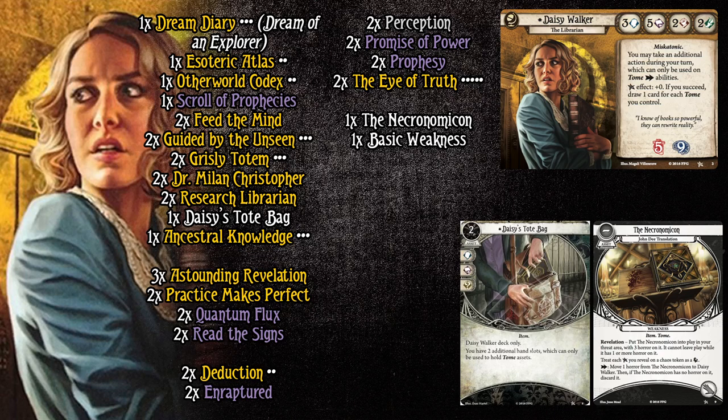We're going to try to cycle through our deck quickly, and in the case of Quantum Flux, we're going to shuffle at the most opportune times. This isn't just a traditional Daisy deck where the easiest plan is playing Old Book of Lore for an actionless draw from the top three cards of your deck. Travis, I imagine, wanted to experiment and see other things. There's no gameplay of this on our channel, but Travis did play this on our most recent epic multiplayer day with patrons in Labyrinths of Lunacy — so the deck had a good time.